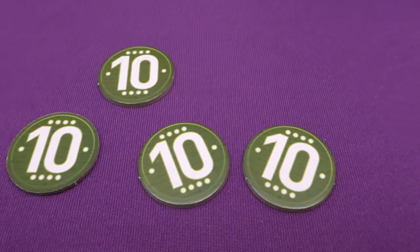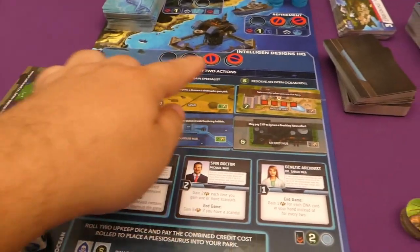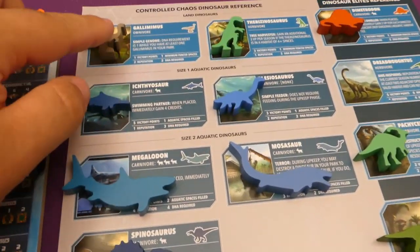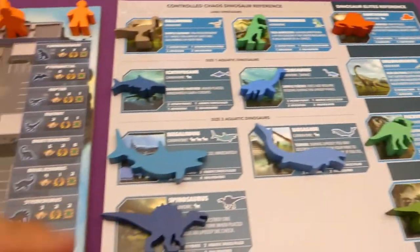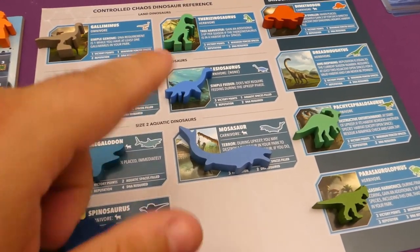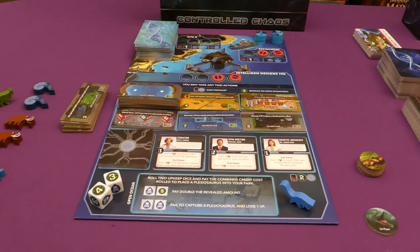Finally, this comes with a reference sheet. On the underside it has all the facility references — the double ones and the singular ones that went in the bag. On this side it has all the new dinosaurs, including the elite module ones. There are some awesome new abilities on these dinosaurs. And that is everything you need to do to set up the expansion.